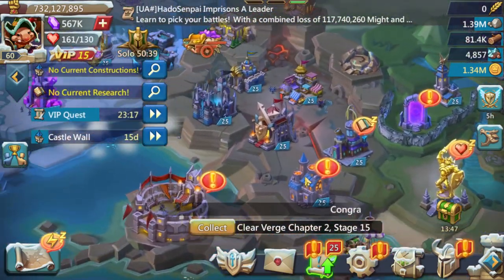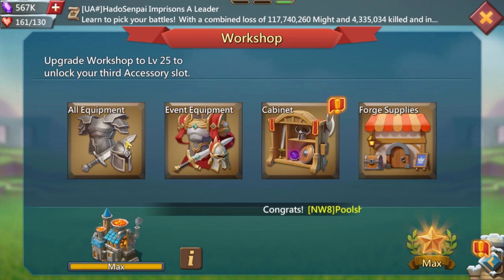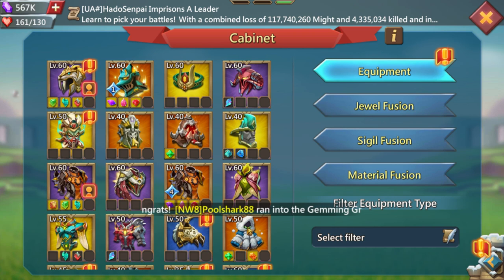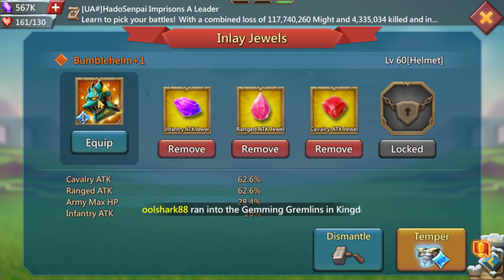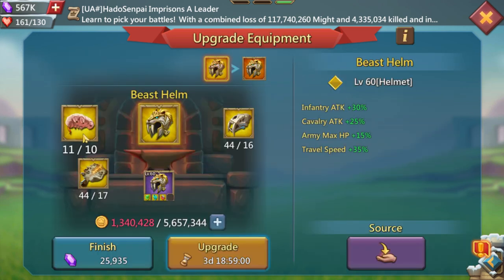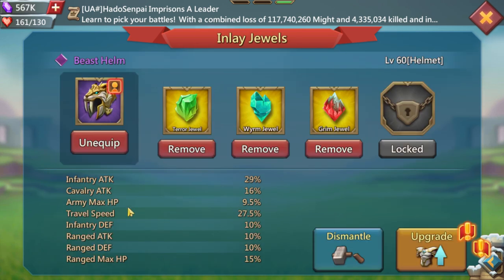For gear, this is very important. The most optimal free-to-play helmet is the Bumble Helm — it gives a lot of army max HP and good attack stats. There's also this version for free-to-play that's easier to get than Bumble Helm. You need 10 of these every time so it's not that easy, but it works.